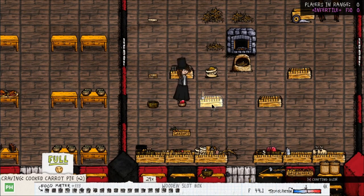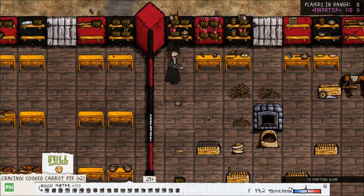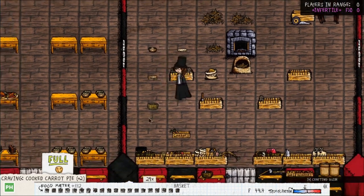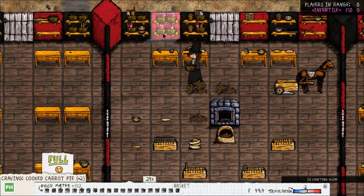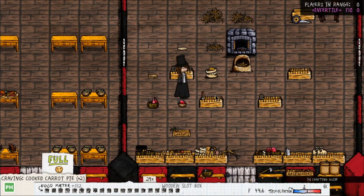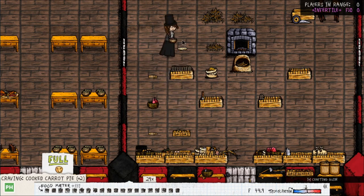Steak pie: add steak to bowl, mash it, and add to crust. The next one is steak-onion pie, which is a little more complicated because you absolutely need a knife. Mash the steak. Onions are cut on a plate — you need an advanced knife to cut the onion on a plate — add it to the bowl, then add it to the crust.